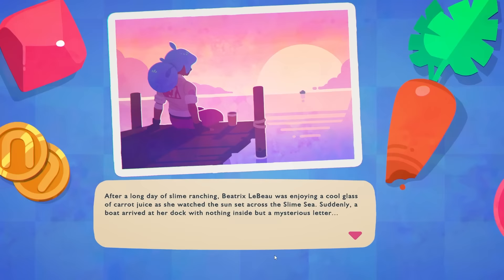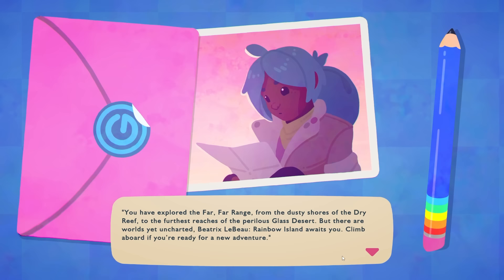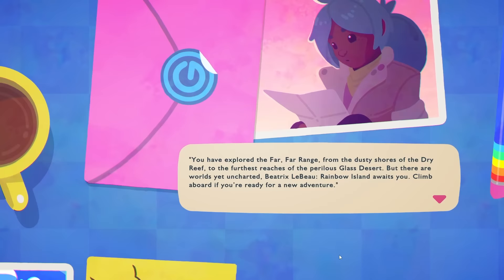She can read the letter: 'You've explored the far, far range from the dusty shores of the dry reef to the furthest reaches of the perilous glass desert. But there are worlds yet uncharted. Beatrix Lebeau, Rainbow Island awaits you. Climb aboard if you're ready for a new adventure.' I am ready! She excitedly boarded the boat and it took her across the slime sea.